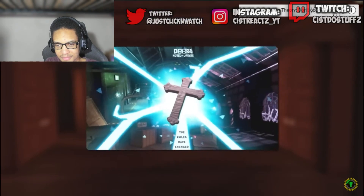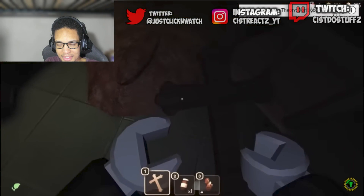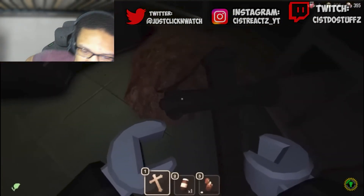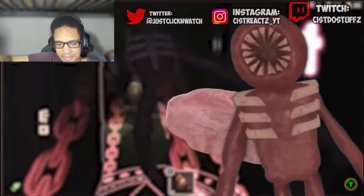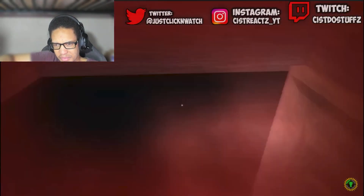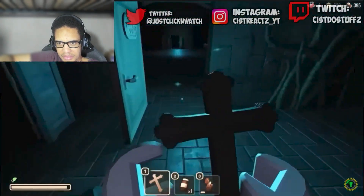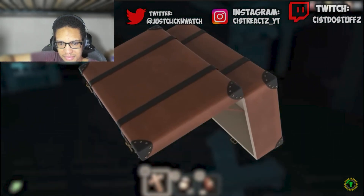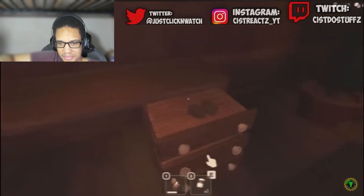With this new update came even more hidden secrets and bits of lore. Some of it was small stuff, like piles of rotting flesh spread around door 100 where we encounter the Figure — probably a homunculus made from flesh and bone, like we talked about in our previous episode. But then there were some bigger additions: more monsters, more dialogue, and literally a thousand more rooms to explore as we try to make our way out of this haunted hotel.